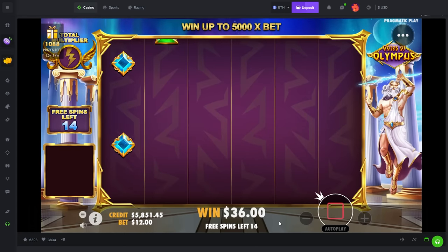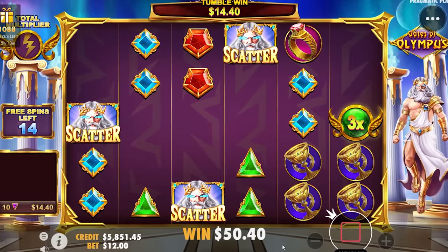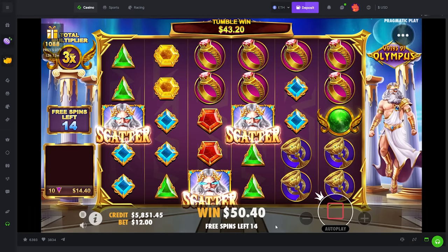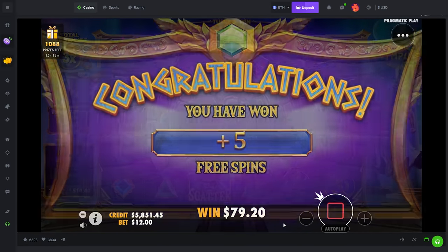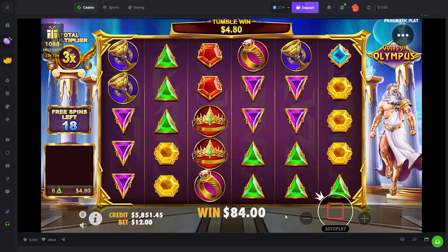We do not like that, Mr. Zeus. No we don't. A re-trigger with a 3x — maybe one more. Oh my god, the rings! Beautiful — first spin gives us a multi and a re-trigger. I'm happy with that. Now keep the multis dropping, bro, keep the multis dropping.